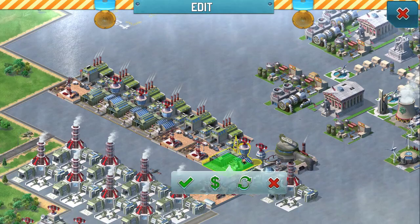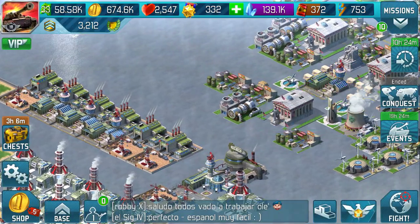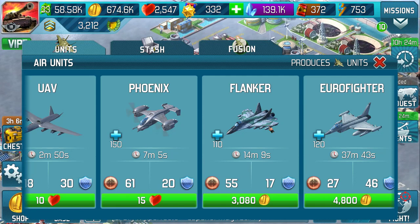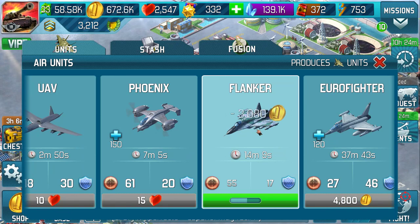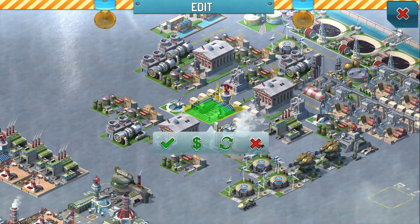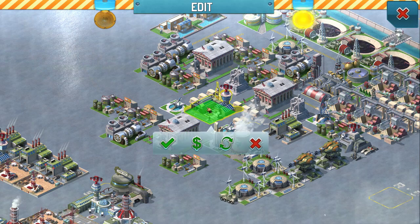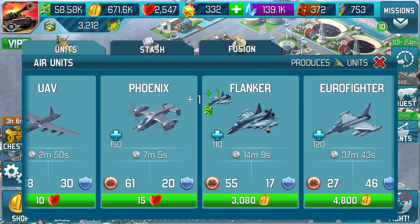If I drag one of these over into my boosted area, it means I can produce my best plane — the best attack, this flanker — in 14 minutes. If I click on that and go to edit view, it speeds it up for free.